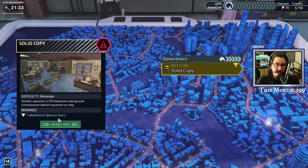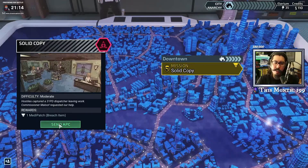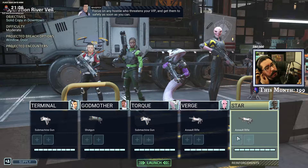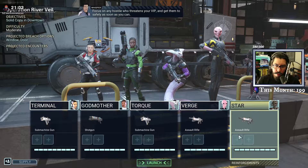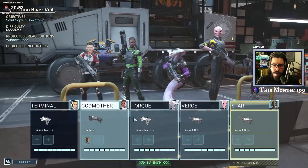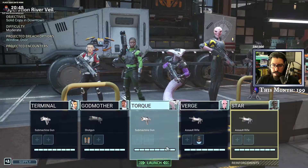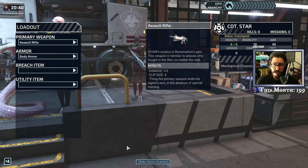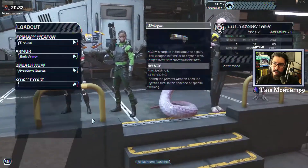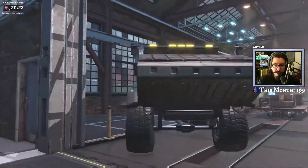So side missions: purples are mains, yellows are sides. X-COM Most Wanted costs 40 Illyrium. This requires a full roster of four agents. We'll give Godmother the breach item. Who do we give the med kit to? Might want to give Star the med kit — aim 65, maybe 65 plus 20. We don't necessarily want to give him the med kit just yet.